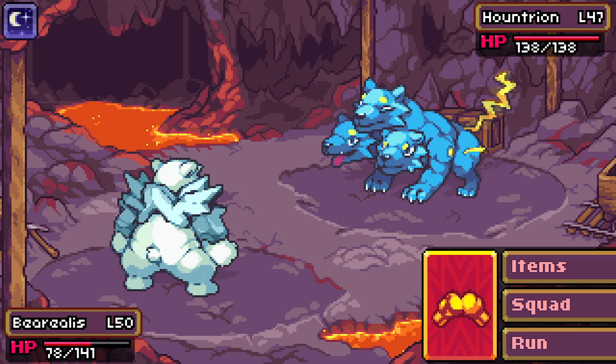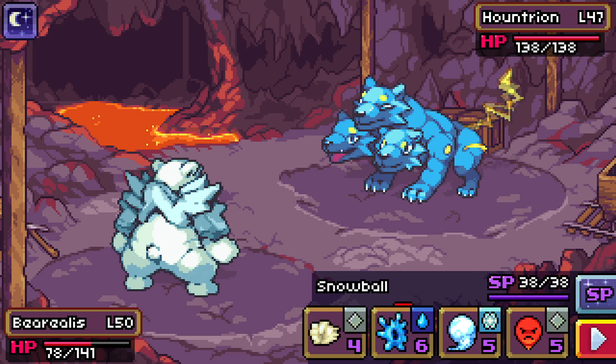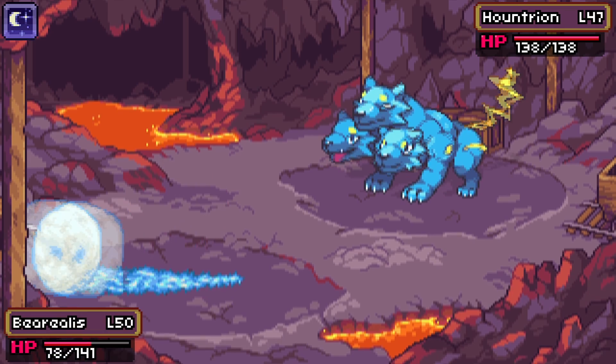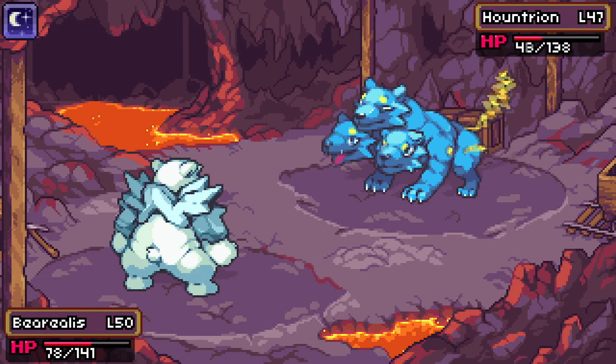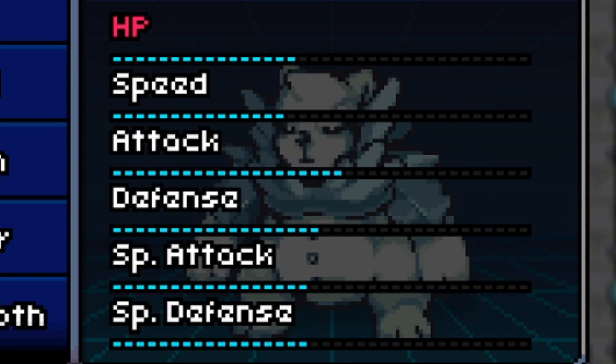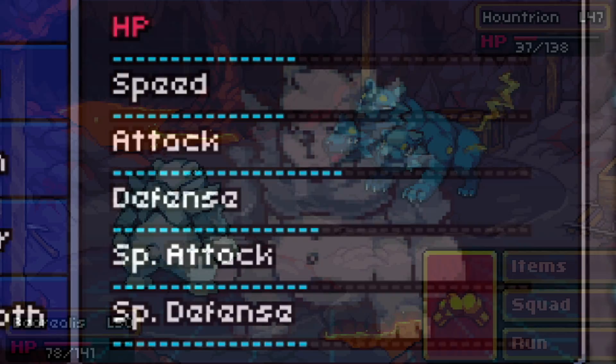Let me know if you'd like me to analyze the other two starters in their own individual videos, like I'm about to do with the Cub Zero line, because I think that could be a lot of fun as well. Firstly, let's look at the stat spread of its final evolution. As you can see from the spread, it is very balanced, which makes it very easy to place on any team.